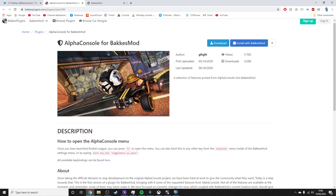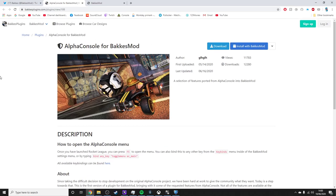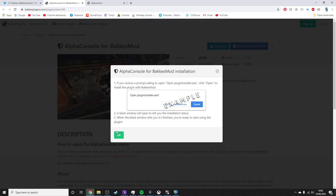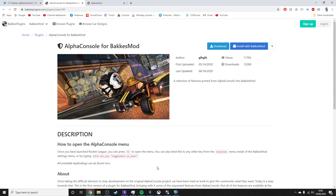What you want to do is come to this website here — the link will be in the description. Come to this website and basically just hit Install Bakkesmod. It'll open up this window and then you open with the Plugin Installer. This then installs it onto your Bakkesmod.